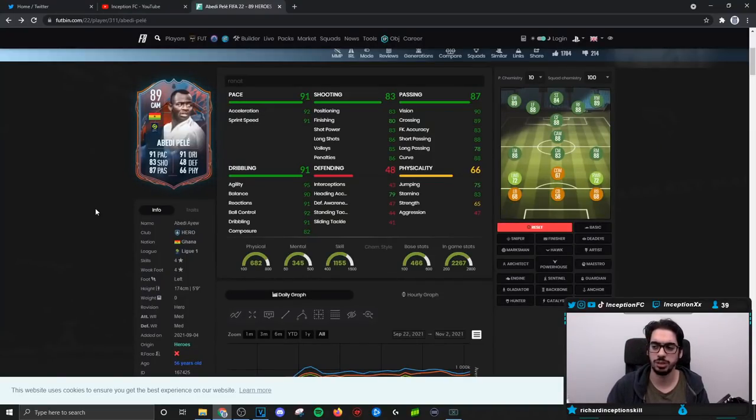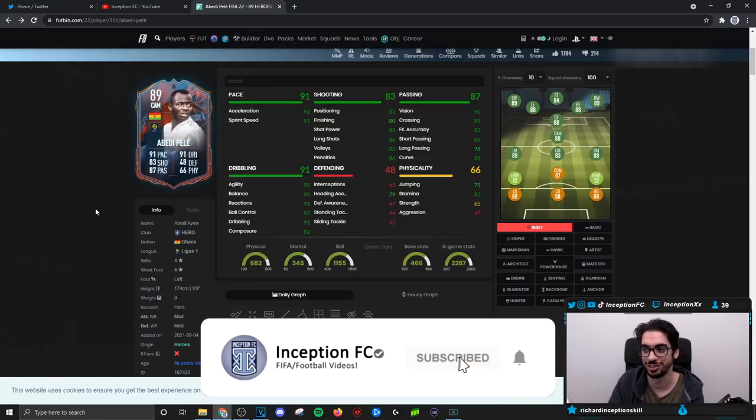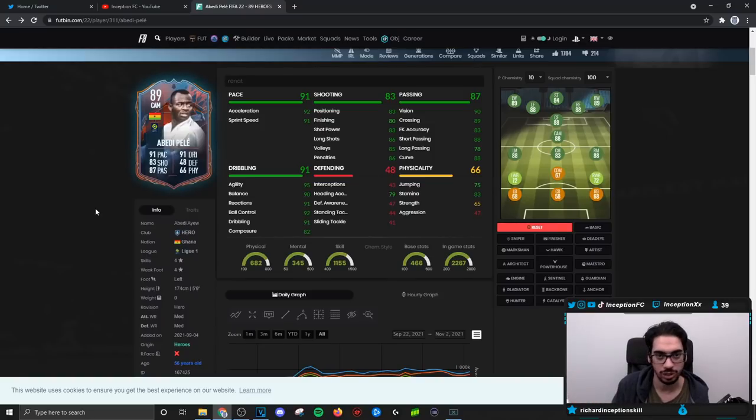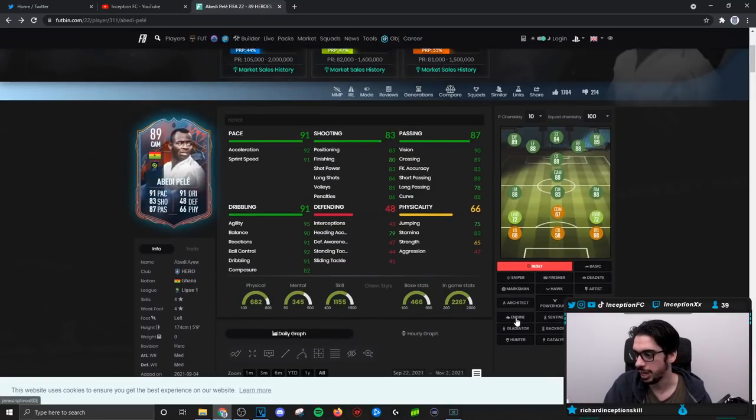Final verdict on the Abedi Pele card. We've actually had this review for a while — I'm only doing the outro now because I totally forgot and I've been pretty busy. With Abedi Pele, we tried him out on different chemistry styles: Hawk, Hunter, Deadeye. If you use a Hunter and a Deadeye, those should be good enough to really try out the card to see what he's capable of in-game. We gave him the Hawk to boost pace, shooting, and physical. We gave him the Deadeye to boost attacking AI as well as shooting as much as possible, working with base card stats for dribbling.